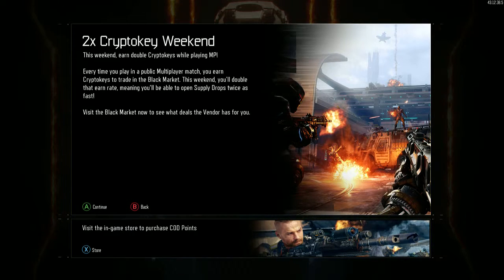What is going on guys? As you can see, it is 2x Crypto Key Weekend. This weekend, earn double crypto keys while playing multiplayer. Every time you play in a public multiplayer match you'll earn crypto keys to trade in to the black market. This weekend you'll double that earn rate, meaning you'll be able to open supply drops twice as fast. This is the black market — go see what deals the vendor has for you.